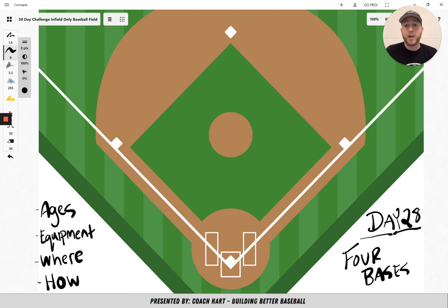For equipment, you're not going to need any — it's just your players running out on the bases. Where you're going to play: you're going to play in the infield with the four bases. How you play Four Bases is you, or a player that you designate, is going to be on the pitcher's mound in the center. You're going to tell your team to go choose a base to go to.